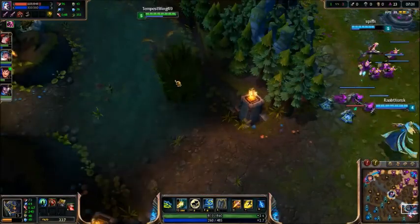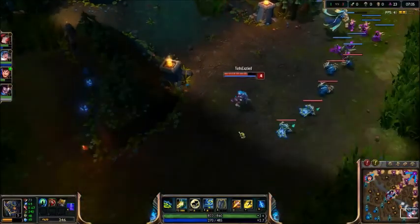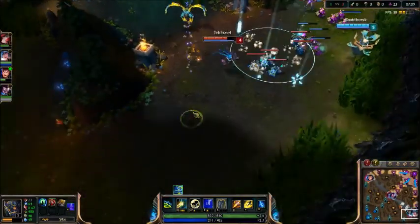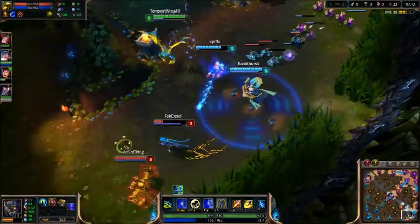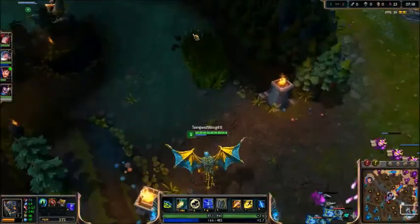I've just been dicking around in the jungle. In this clip I'm going to come in for the gank. I have to wait for Jinx to go in far enough before I E in and get the speed up. I'm able to land some skill shots, get the Q off, and that gets her pretty low. She burnt both her summoners, so that was a worthwhile gank in my opinion.